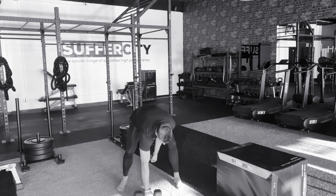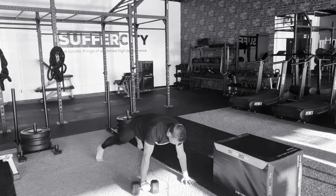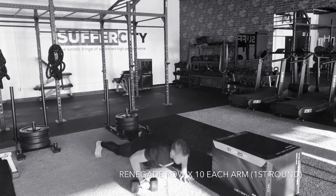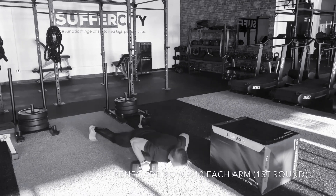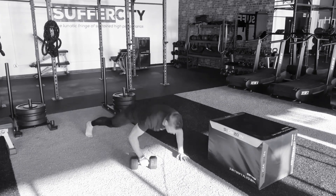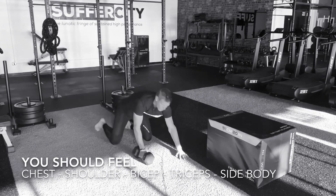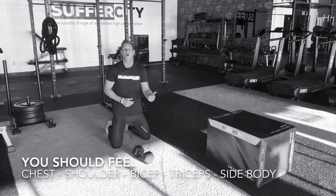We're going to start with dumbbell push-up to renegade row. Make sure you've got a good wide stance, good support coming down, shoulders lower than the elbows — push-up, renegade row. We're going to take it all the way to 10. Then we'll go right to the other side, taking 10 on the left side.